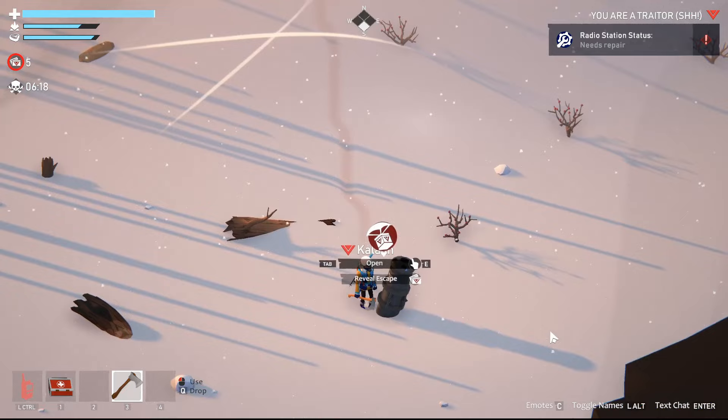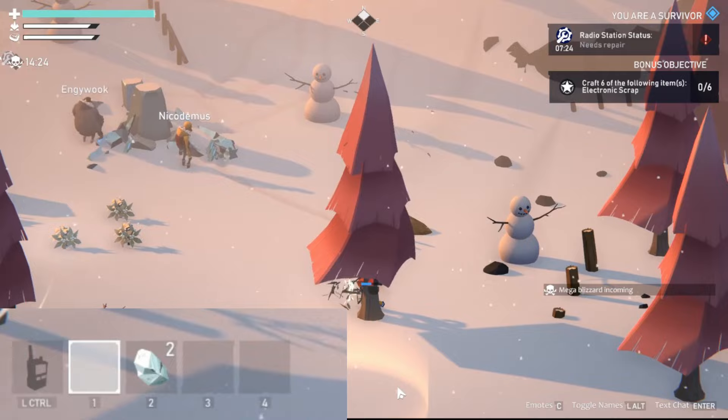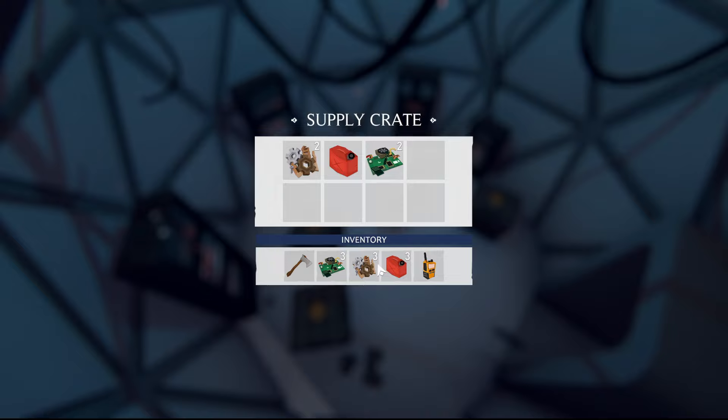The traitors see the same objective as the survivors, so they know what stage the survivors are at. In the bottom left of the screen is your radio and your item slots. Unless you craft a backpack, you are limited to carrying four types of items at any one time, and those items that stack have a stack limit of three.